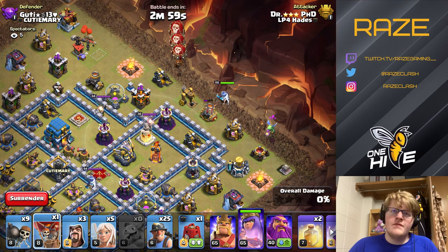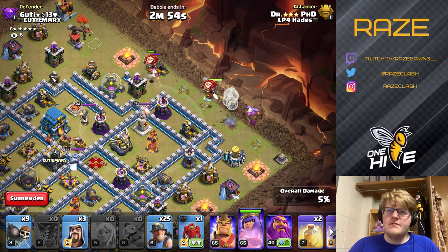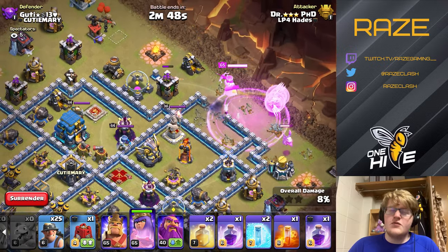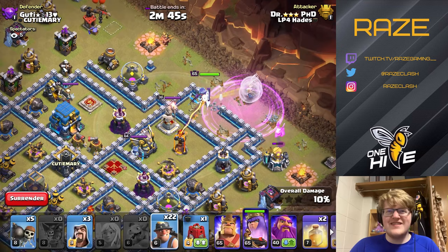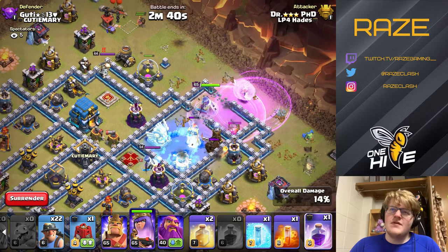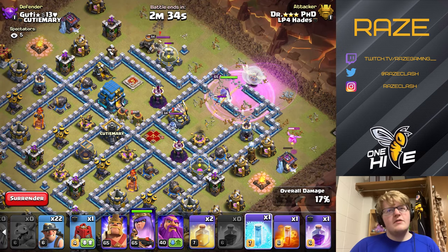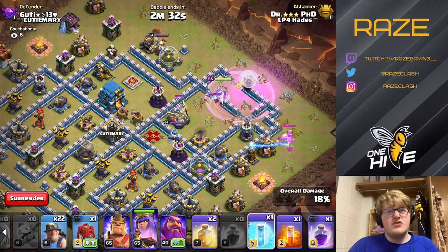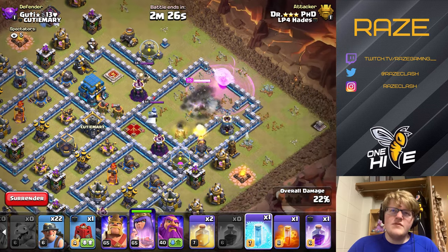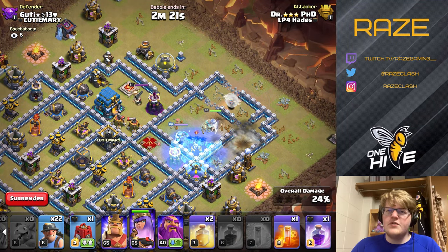Starting with the queen. We're going to break the funnel with some loons on the archer tower — they don't quite get it, so it's a little scary because the queen could go to the elixir storage. Instead she goes for the wall break with the warden right behind the walls. Now we have three layers of walls open with the rage spell and wall breakers. The only downside is I used two rage spells there, so that's not ideal — but probably fine since there's not too much damage in this area, just the enemy queen.